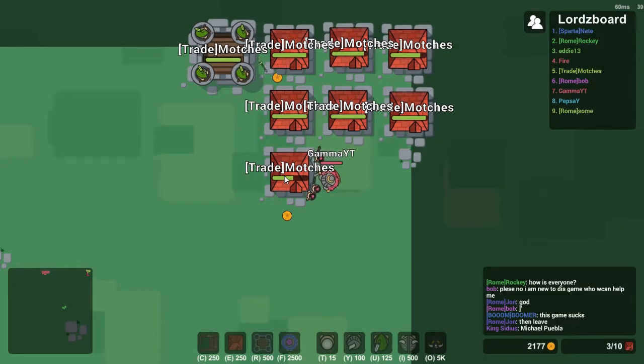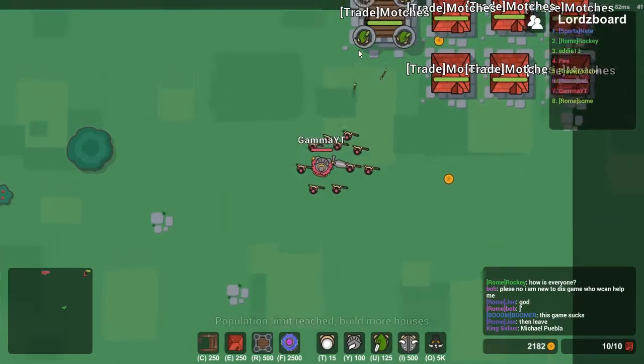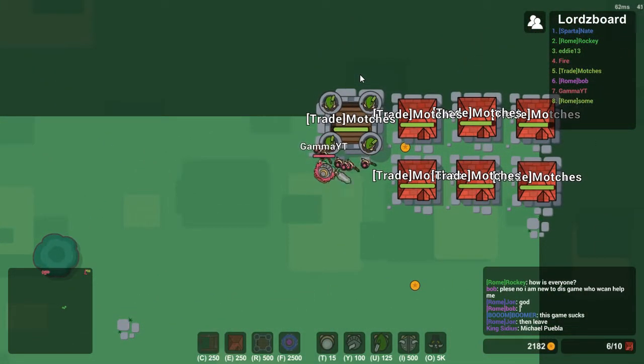I'd probably just take out that archer tower to stop this whole annoying business of me dying. It's never good, never healthy to die — that's a fun fact. There we go, making work of that tower. And that tower's making work of me. Still okay though — got the little peons hacking and chopping. Our HP is dangerous. Going to retreat and build some more peons.